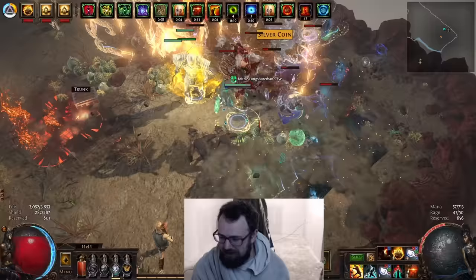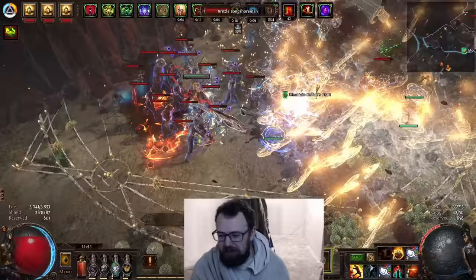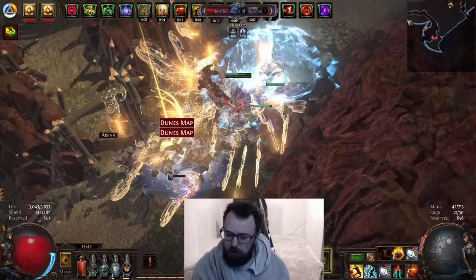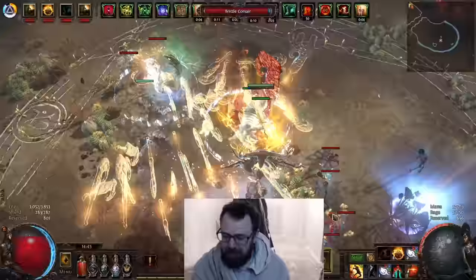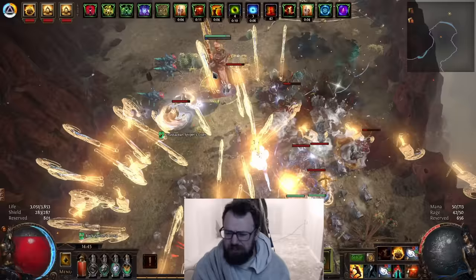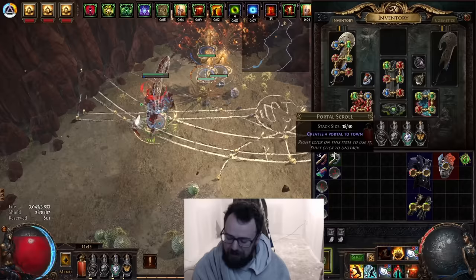I think the sword is quite strong — I don't think it's going to beat out a mirror-tier weapon — but it's perfectly strong enough to build around and do Ubers and most endgame content. The sword is a really cool addition to unique weapons. Currently there are about 100 of them on trade; the lowest are 60 chaos with bad rolls, but even with a 60c one you can start rocking and rolling right away.